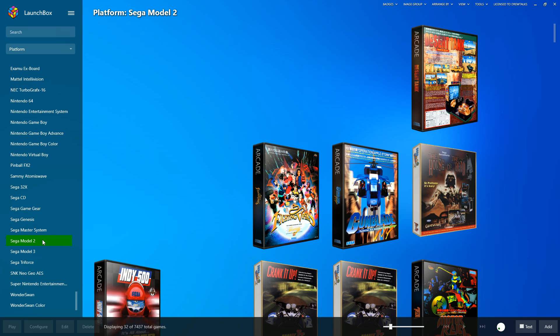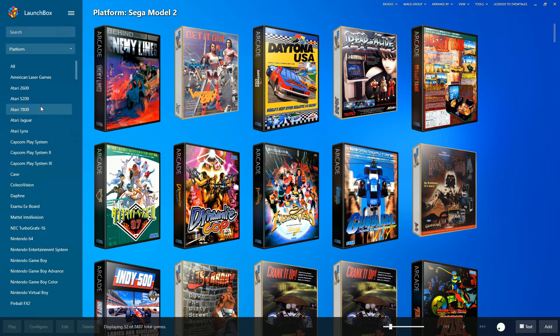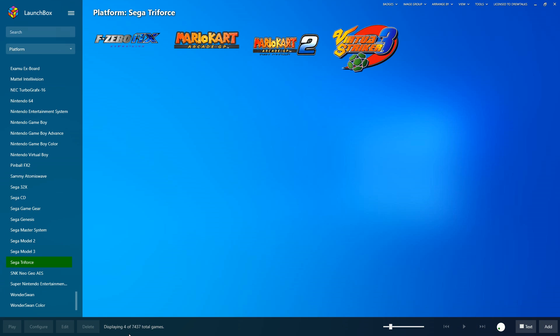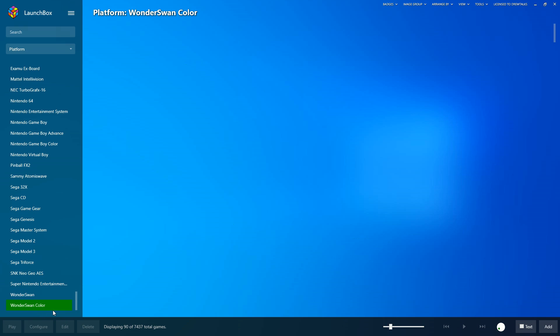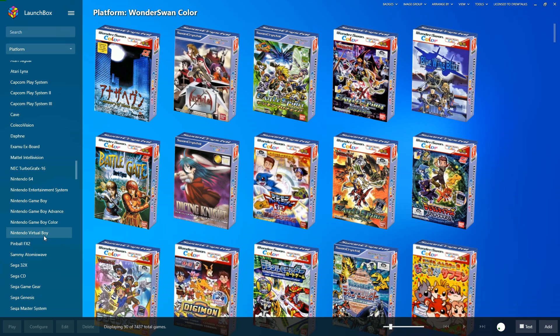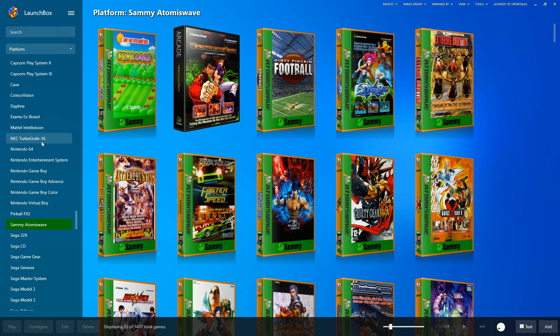Pretty much most of your Sega and Nintendo games. Game Gear: 256. Genesis: 778. Master System: 273. This is where it gets really cool compared to a lot of other builds: Sega Model 2, Sega Model 3, the Triforce, the American LaserDisc, and X Board and Cave for the arcade side — all separated out. Sega Model 2: 32 games. Sega Model 3: 26. Triforce: 4 games. Neo Geo: 128. Super NES: 791. WonderSwan: 110. WonderSwan Color: 90. It's a nice diverse set of consoles. It doesn't get into Dreamcast at all though, and it pretty much stops there with arcades.